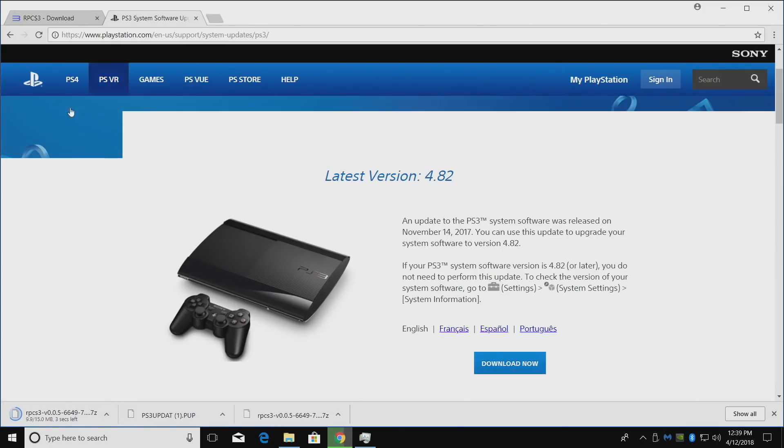The next thing we're going to need is the PS3 firmware update — version 4.82 as of making this video. We'll click download here. It's 220 megabytes, so it might take a little bit to download. Just be patient. When everything's finished, we'll get this up and running.